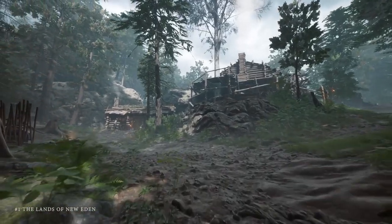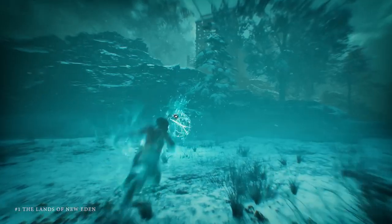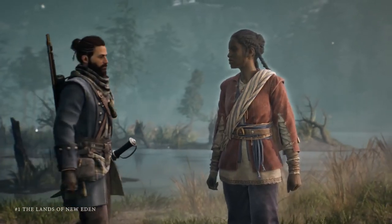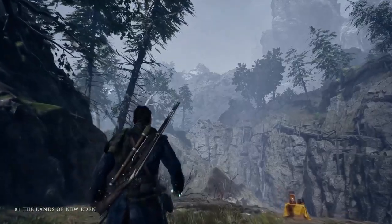Explore the lands of New Eden, its colonies and isolated settlements. Surrounded by spirits and otherworldly creatures, the settlers require the help of Red and Antaea, a couple of banishers. Banishers can feel the veil, the boundary between life and death.